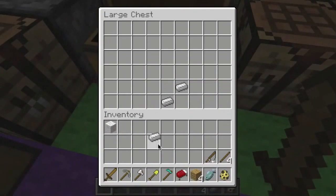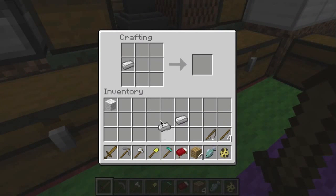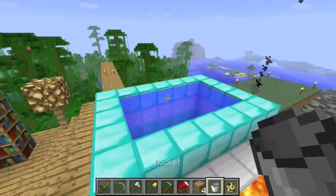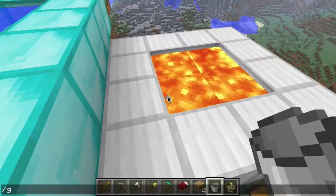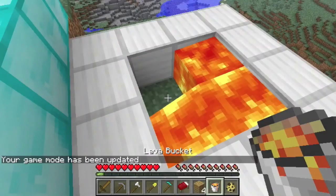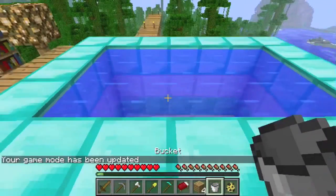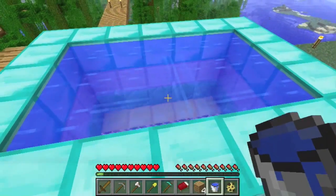A bucket is very, very useful when you're out mining. It's crafted with three iron — it can only be crafted with iron. You can use it to pick up water or lava. I now have a lava bucket, and I can also get a water bucket.